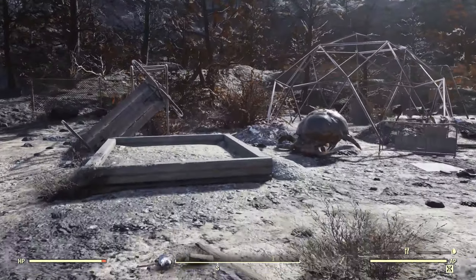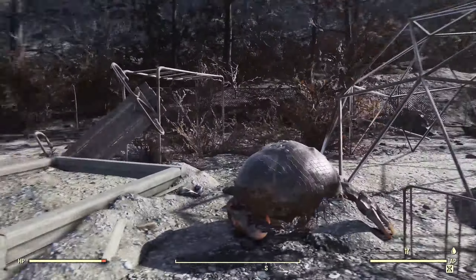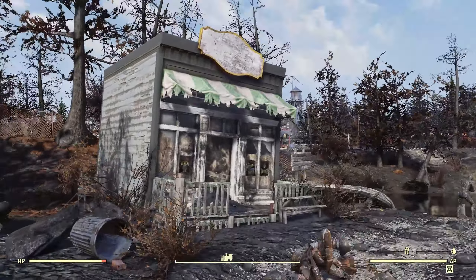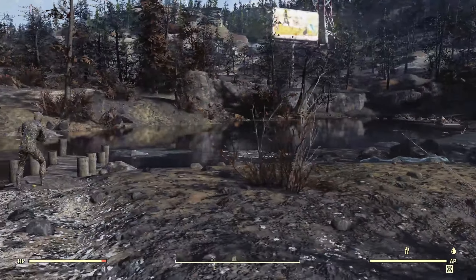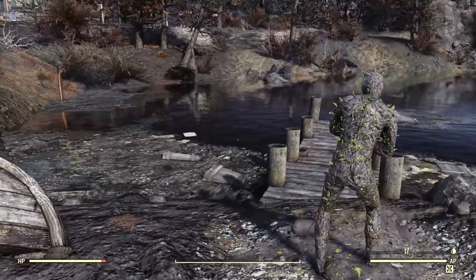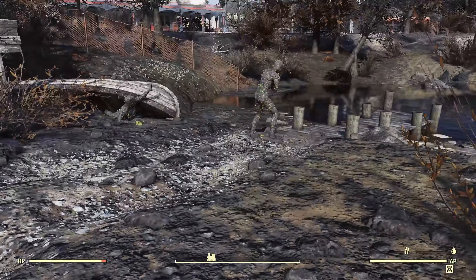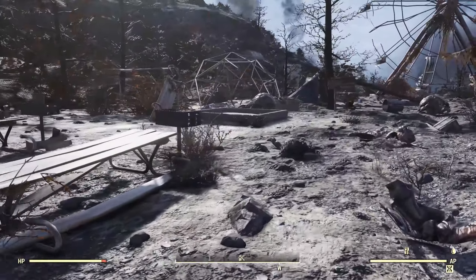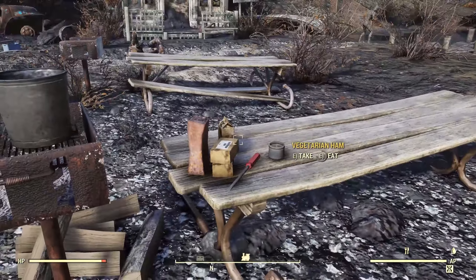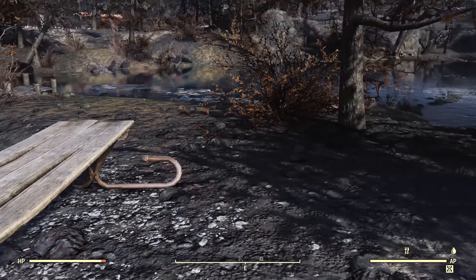Coming over here, there's a playground. Still have a couple of picnic tables, along with the jungle gym and the sandbox. Over here there's what might be a bait shop — something to rent canoes or boats to go play around in the lake. A couple of petrified corpses lying around, a couple more grills, some more junk and food — in this case, vegetarian ham and boiled water. I've found beer there before as well.